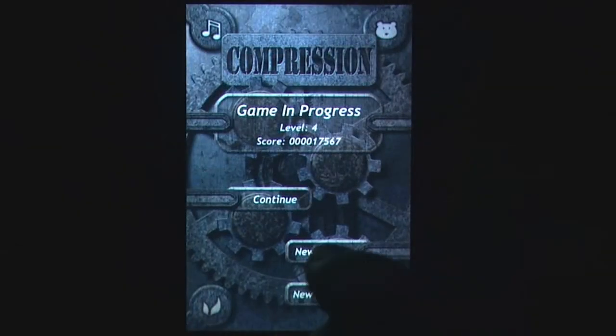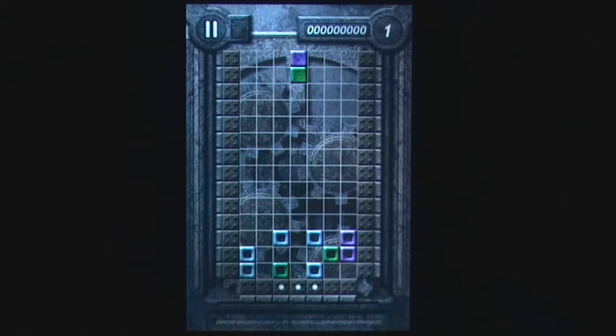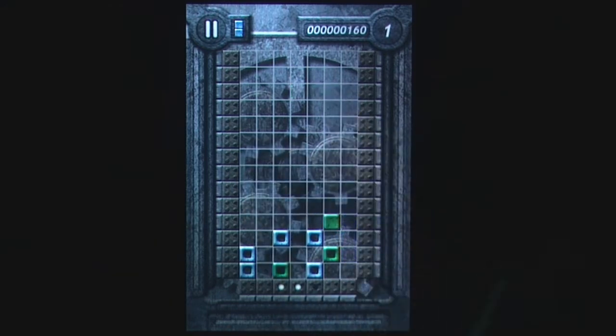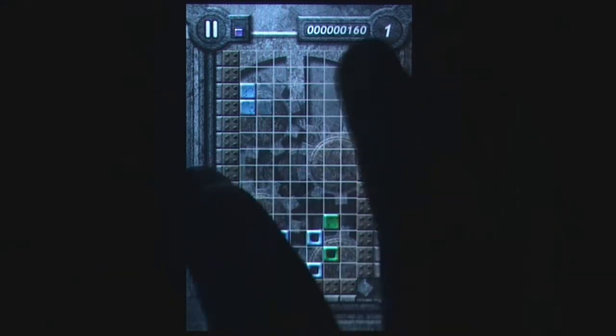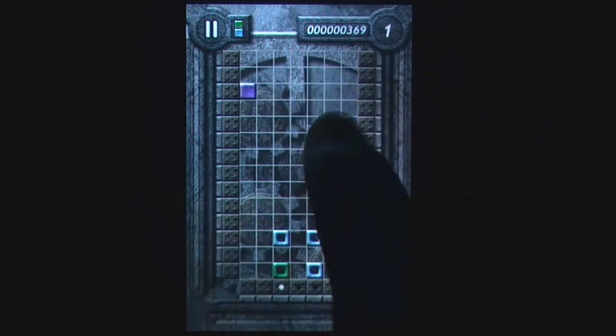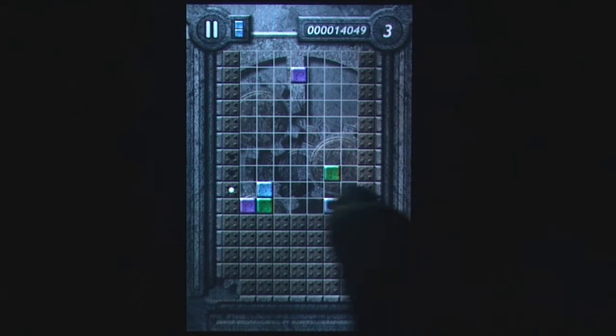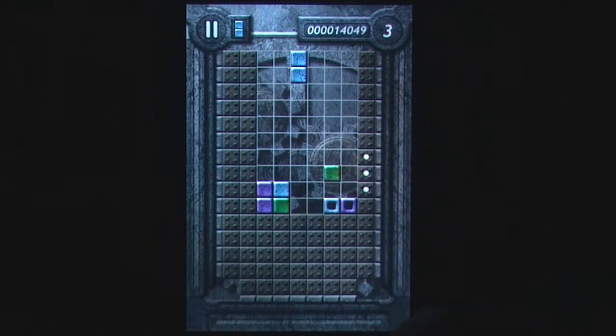Have you ever played a game of Dr. Mario and felt like the walls were closing in? That must have been the consensus over at Little White Bear Studios when they made Compression. Blocks of certain colours drop, and you need to line up three in a row to destroy all the hollow blocks in the level. Every three block drops, however, one of the walls will close in, giving you less room to work with.